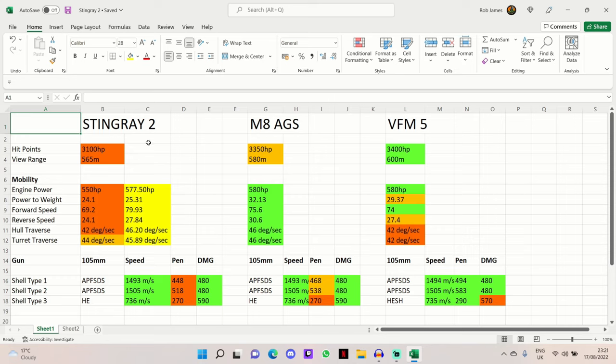I'm going to give you a rundown of the stats here in this Excel spreadsheet compared to the M8 AGS, the VFM5, and the Type 88A. I'll show you my commander and equipment setup and the updated stats highlighted in yellow, should you wish to play the Stingray 2 like I have in the two gameplays that follow this stats review — showing how I try to get the most out of it.